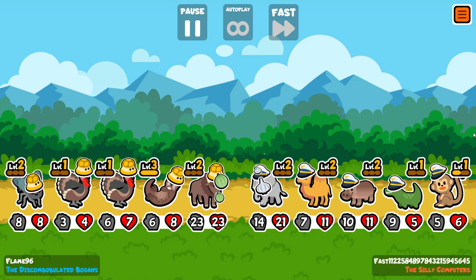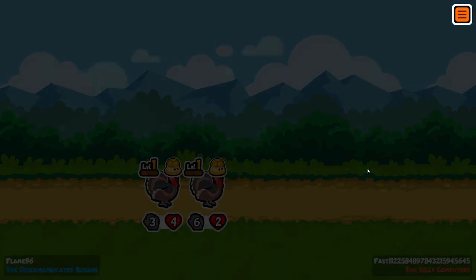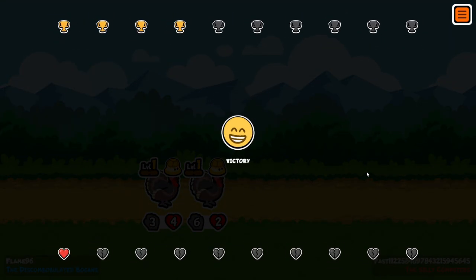Mammoth pill — it's a 2/2 buff to the entire team, and a zombie fly would spawn at the end, so I'll make my gold back. Let's see what happens here — hopefully I win. It's looking good actually. The fly kind of died but that doesn't really matter — we won anyway.